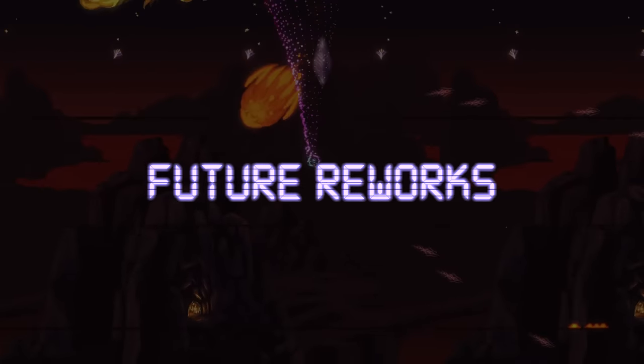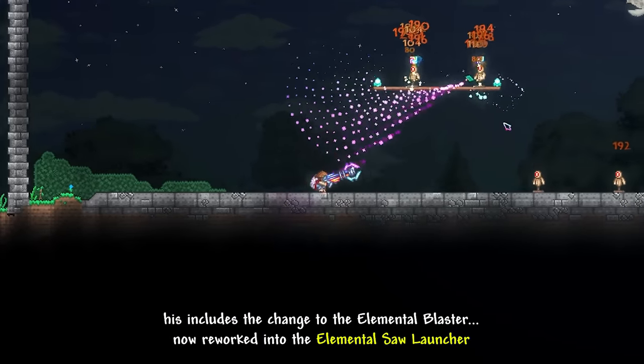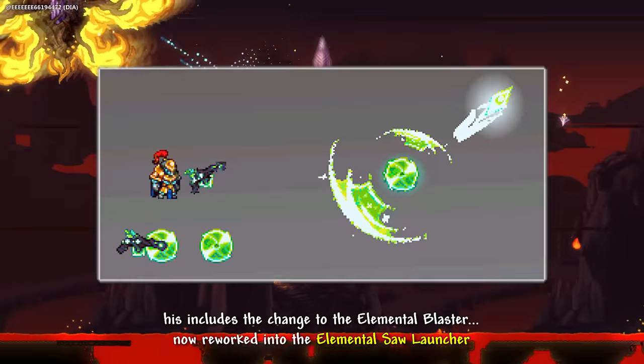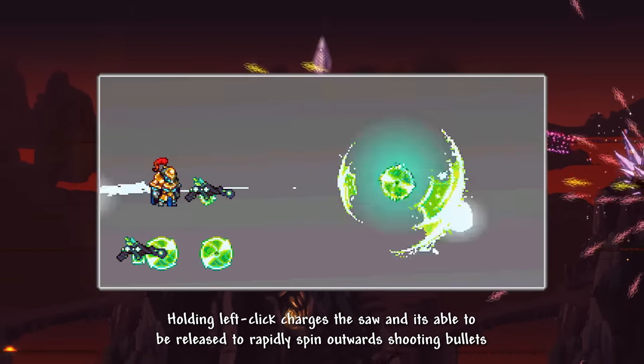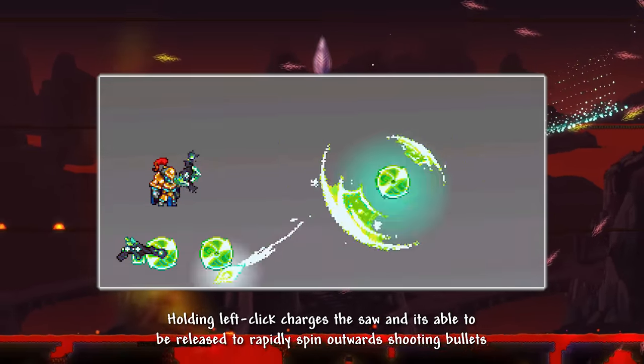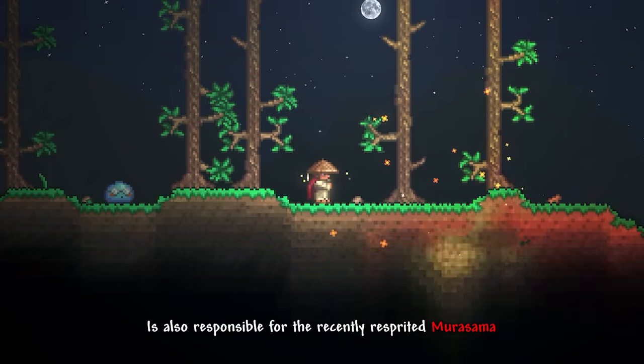The next few weapons are planned reworks with no expected release date. This includes the change to the Elemental Blaster, now reworked into the Elemental Sword Launcher — holding left click charges the saw and it can be released to rapidly spin outwards while shooting bullets. The same artist who did that is also responsible for the recently re-sprited Murasama.